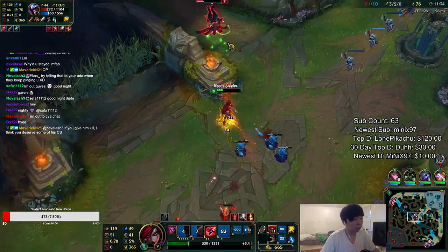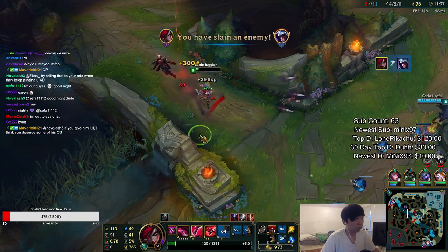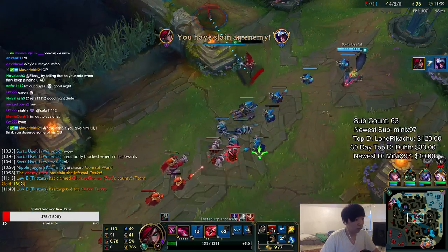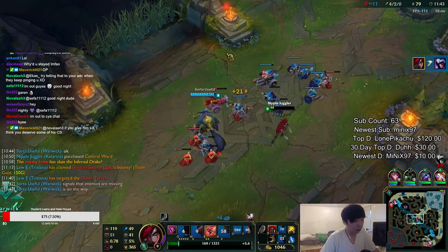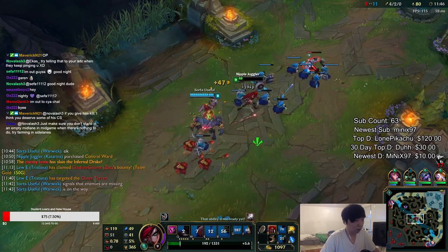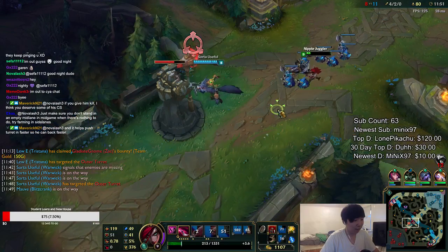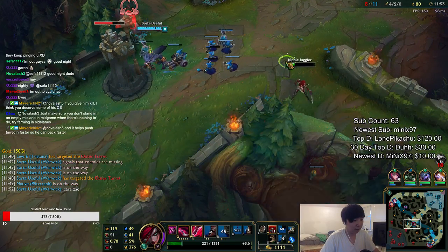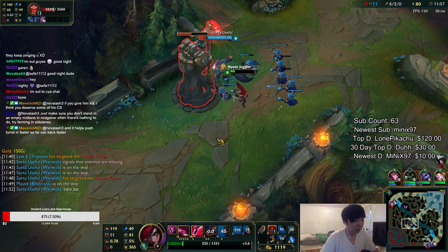I messed up — I cancelled my Ult with Cutlass, that was the problem. Zac is here but I'm willing to stay and try to get the power. Power is super low so I'm gonna back and get the Gunblade. They're actually pretty scary on that Talon — if I had just let my Ult run and then Cutlass afterwards that would have been fine.